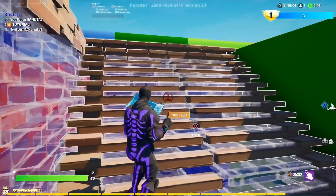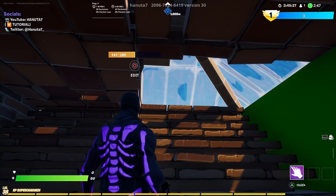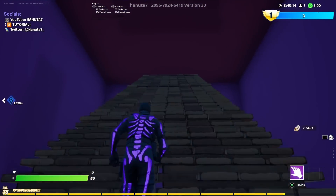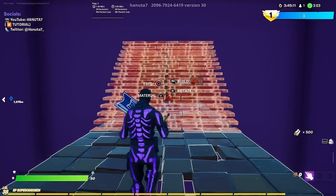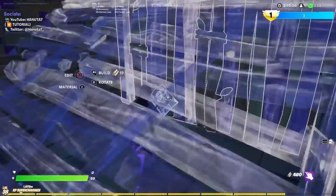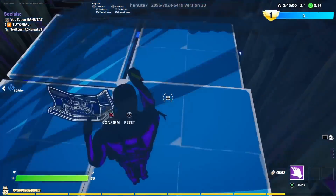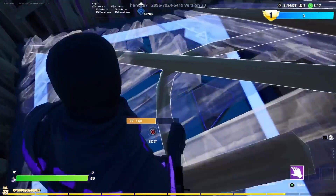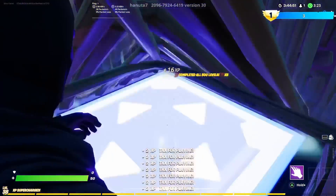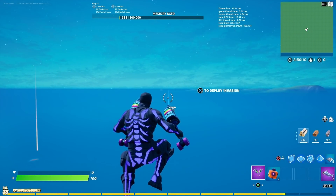Build three stairs up, three platforms, and a wall — you'll spawn into some random place. Build up three times, make a box, trap it with a pyramid, then press respawn. You'll respawn at your bouncers and the rest of your materials. Now build a box at the end, put a pyramid on top, put a bouncer on the floor in this corner, and every time you bounce up and down you will get XP.